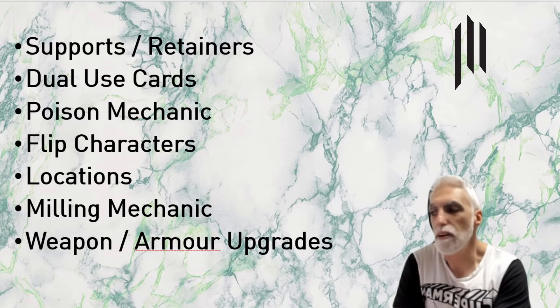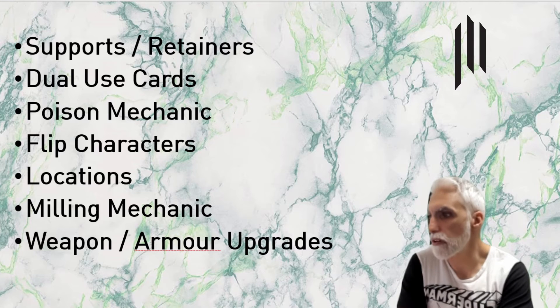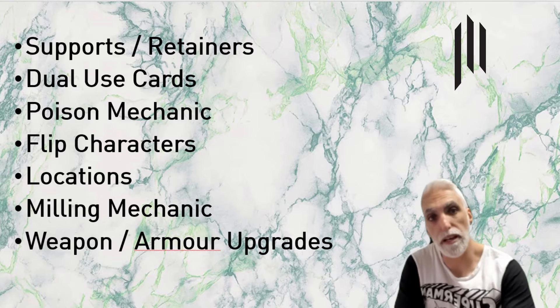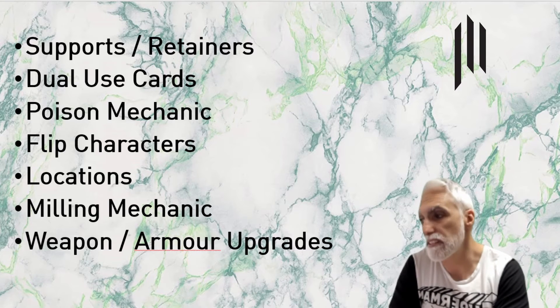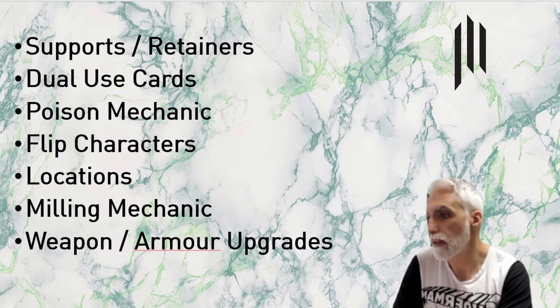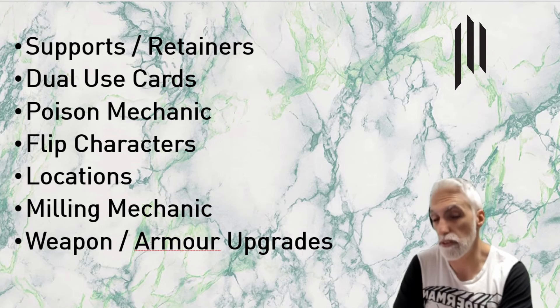Mechanic seven: weapon and armor upgrades. Could you imagine having a spell put on your armor — maybe it defends a little bit better or does something else? Or putting some type of magic on your weapons. Possibly you put the card under your weapon and while it stays there it has a particular bonus. This is consistent — it is pure power creep at this point. It's a possibility; I can see it definitely being done.